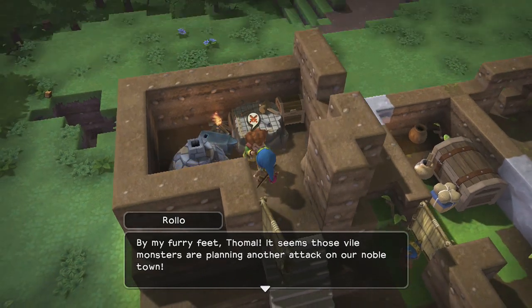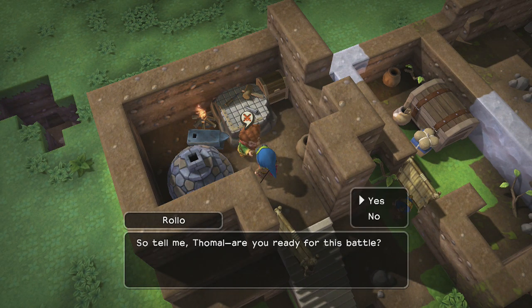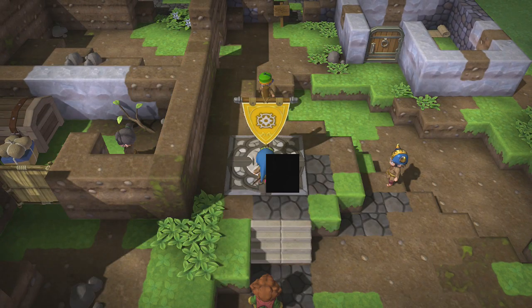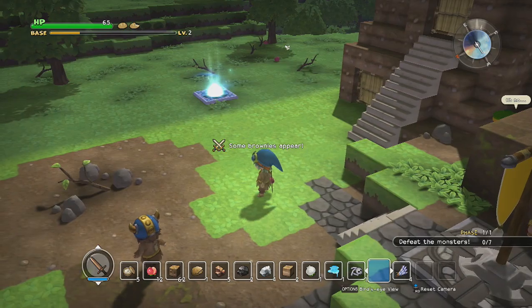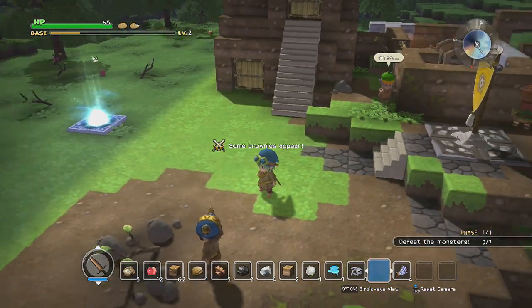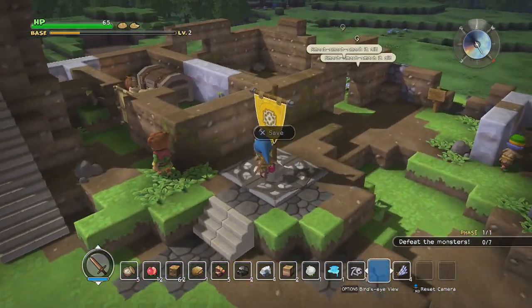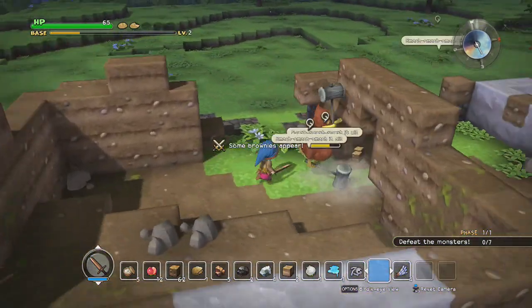Why are your feet furry? Alright, let's just do this — shouldn't be too hard. Defense missions tend not to be super hard as long as your equipment is up to date. Alright, so where are they? Oh wait — brownies. Oh there they are. Okay, yeah, we need to get rid of these guys immediately. They're gonna start doing that.